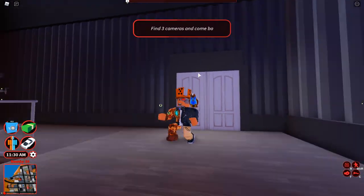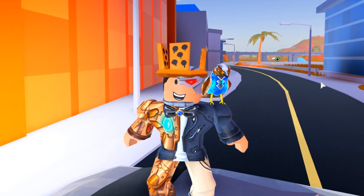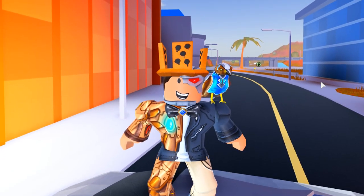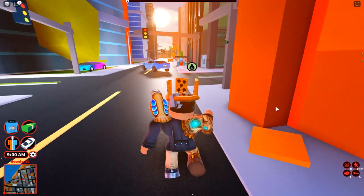Go inside and it says 'find three cameras and come back,' so that activates the mission. Now you're probably wondering where are those three locations for the cameras — they're places that you need to rob, but it's actually really easy. One of them is the bank, one of them is the jewelry store, and the last one is the museum. Follow my steps to get them.